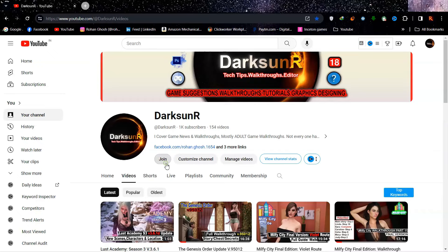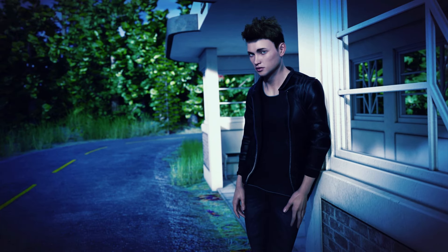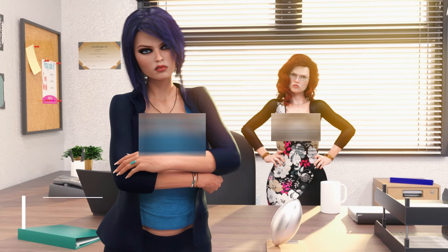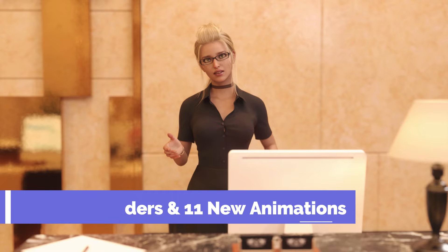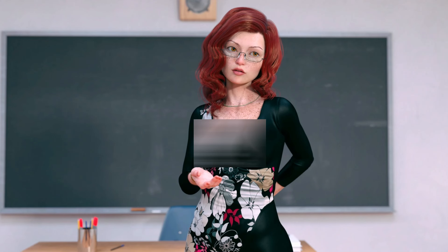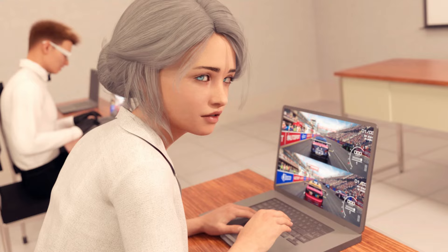Hey, Dark Sun here. The latest update for Photo Hunt version 6.2 was just released. It's been a while since the last update. Just like the last update, Skyler is the main focus. The main story progressed slightly. 697 new renders and 11 new animations were added, and 18 old animations were remade. In terms of lewd scenes and new animations, this was a pretty big update, although all the new scenes are divided based on the routes you are on.